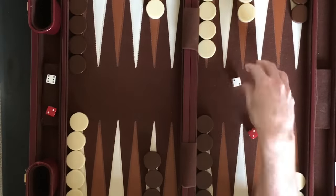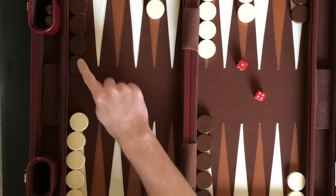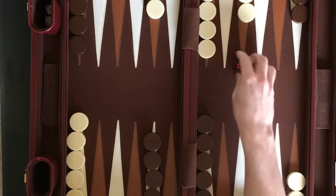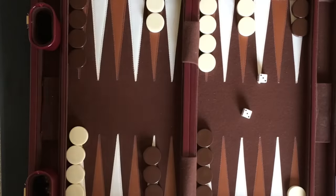Play moves to Player 1. Going forward, players roll their own 2 dice and move accordingly. Player 1 rolls a 4 and a 1, moves 1 checker 4 spaces for the 4 rolled, and moves the same checker 1 more space for the 1 rolled. Play moves back to Player 2 to roll. Players continue to take turns rolling and moving checkers.